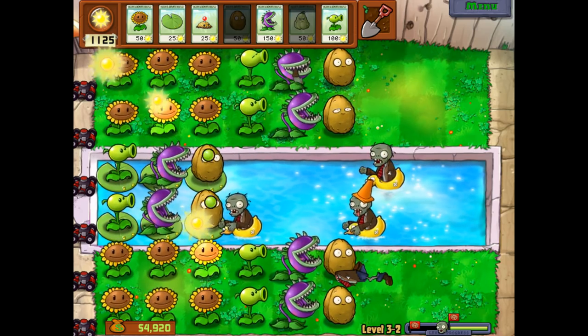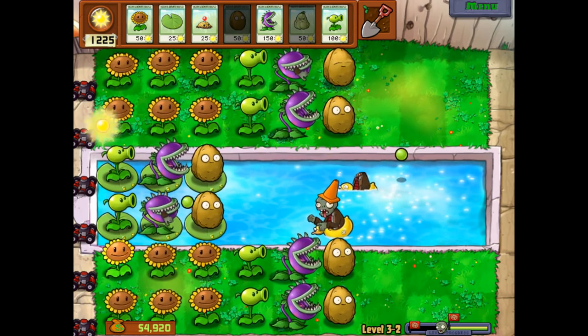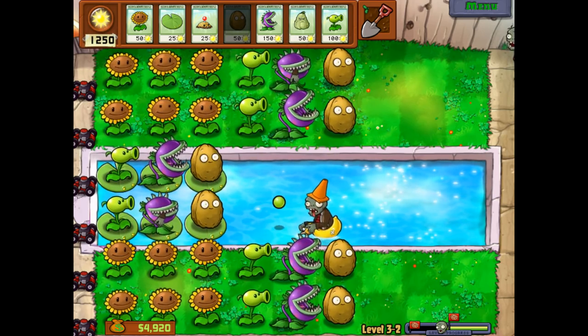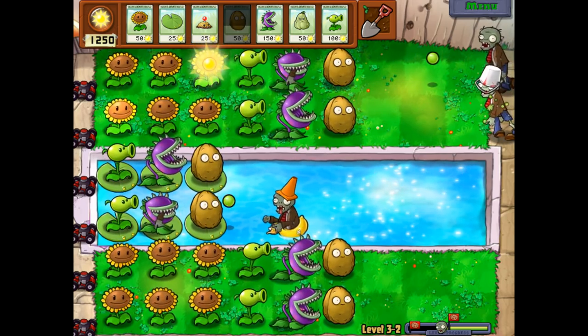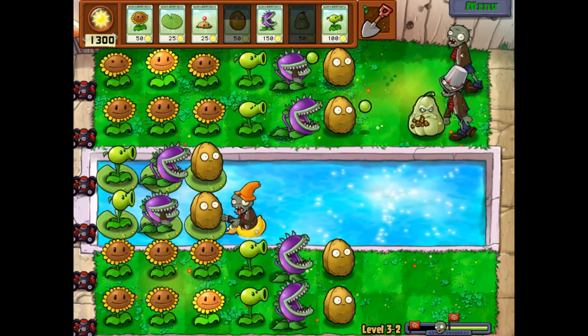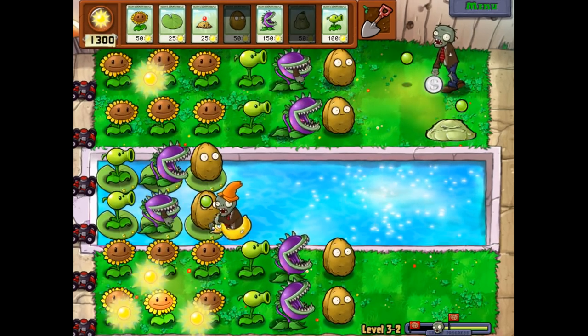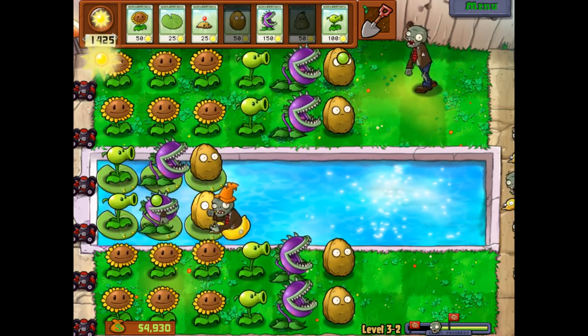In Garden Warfare 2 he's a boss you can take on as zombies. In PVZ Heroes he's actually a trick where you can squash a zombie — no matter what the zombie is, it's a pretty expensive card. I have many videos on PVZ Heroes if you're curious about that. The squash restores relatively quickly — we already had enough. The squash was already ready.